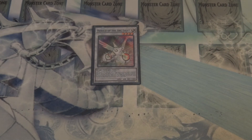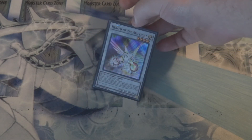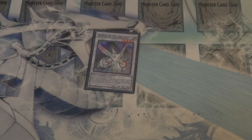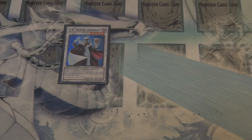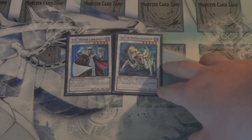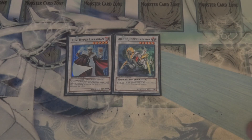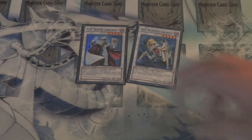That is it for the main deck — on to the extra deck. We run one Herald of Arclight. With the newer version of Yang Zings coming out, once they come out I will be bumping this guy up to two. It is a very fun control play with the Yang Zings, especially when you get both this established along with your Baxias for late game. For the level 5s, we've got TG Hyper Librarian — why not add more draws? And one Ally of Justice Catastor. I had a bit of a testing battle between Armades and Catastor, but I actually end up getting more use out of Catastor. However, depending on your local playstyle — if it's more back-row heavy, I'd suggest Armades over Catastor. But so far Catastor has worked well for me.